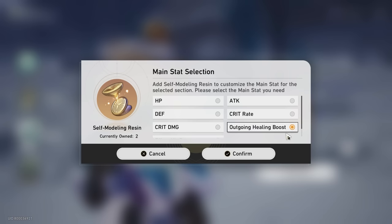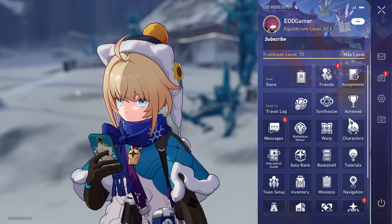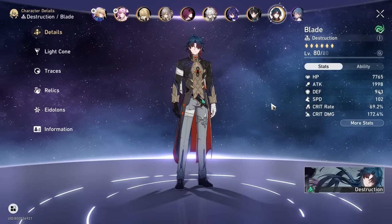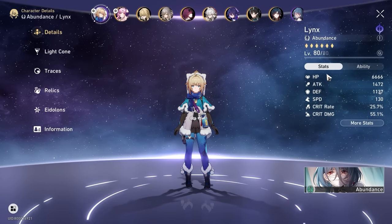If you're talking about pure healing, outgoing healing boost would likely be much better, especially since you can't find this in substats. But for those of you who don't exactly know her kit very well, HP percentage is actually a very strong contender, especially if you're running a team with a HP hyper carry role like Blade — it becomes even more so the case.